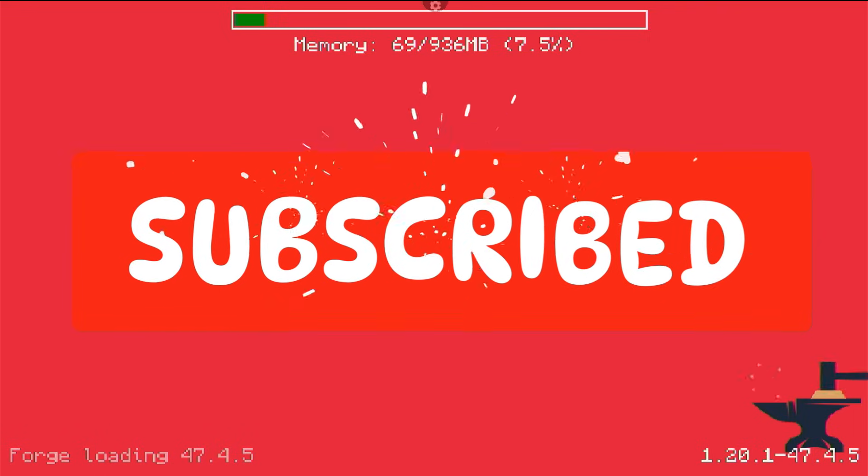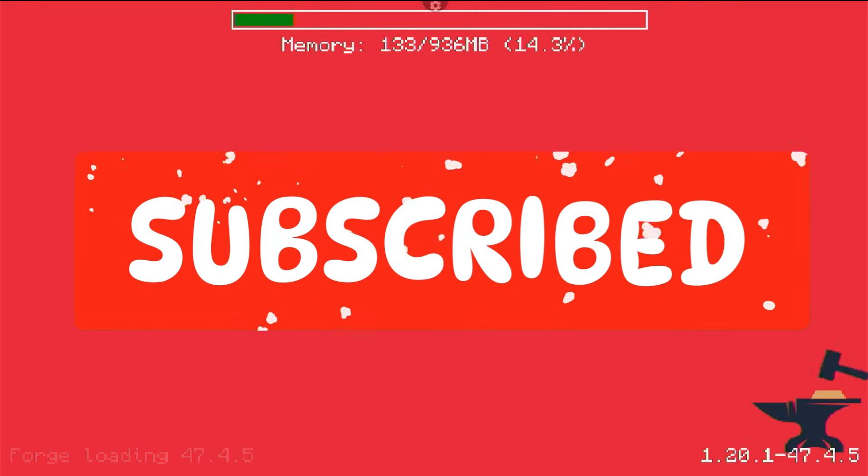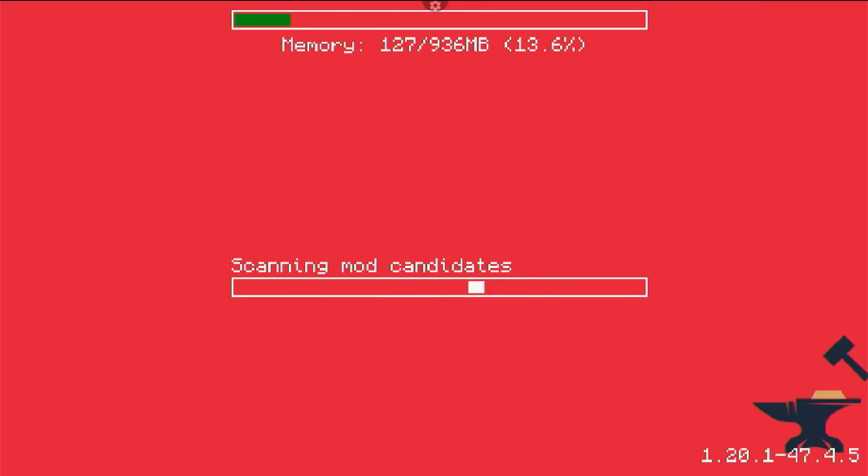Pay attention to the facts here: if I can get a stable 30 FPS on this device, you should be able to as well — especially if you have a better phone or device. This device only has about 3 gigabytes of RAM, so I'm only able to allocate not even a gigabyte. That's very important, especially if you're playing mod packs. I bet 10 to 1 this device will not run All the Mods 10.